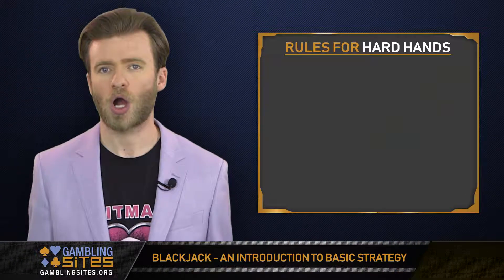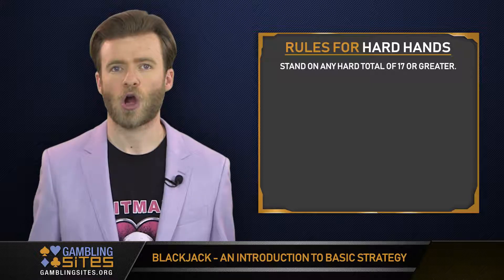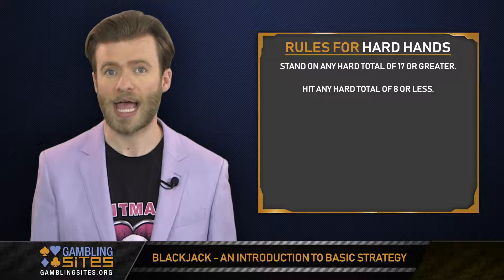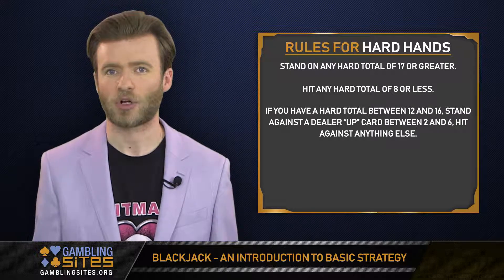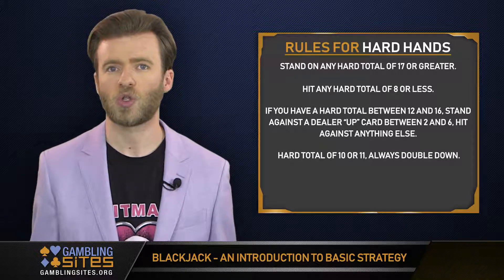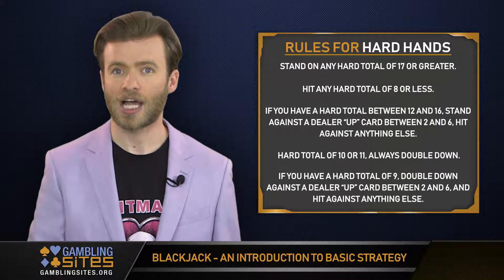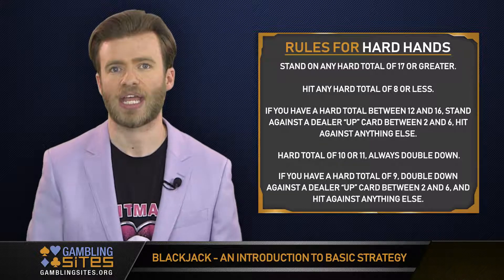If you have a hard hand, you'll follow these rules: always stand on any hard total of 17 or greater. Always hit on any hard total of 8 or less. If you have a hard total between 12 and 16, stand against the dealer up card between 2 and 6, and hit against anything else. If you have a hard total of 10 or 11, always double down. Hard total of 9, double against the dealer up card between 2 and 6, and hit against anything else.